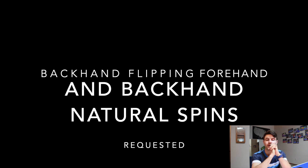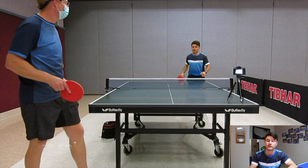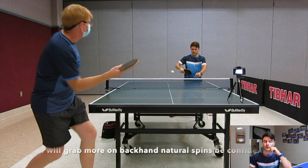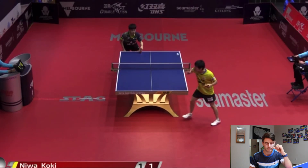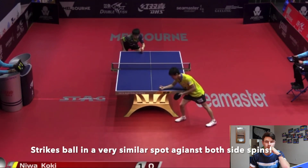On backhand flipping forehand natural spins and backhand natural spins: flipping is all about spin. With the backhand, you strike on the left side of the ball and try to use a lot of spin. A key thing — let the ball come to you, because if you're chasing the ball you'll just be poking at it, which is never good. Against backhand natural spins, the ball will bite into your rubber and feel uncomfortable, but if you're brave and go through the ball, letting the spin bite, you'll have good success.